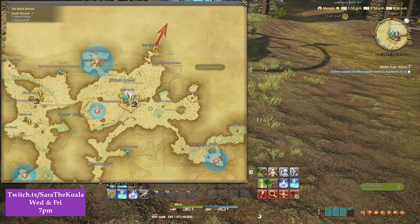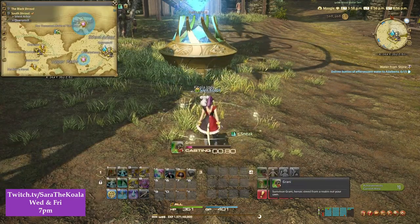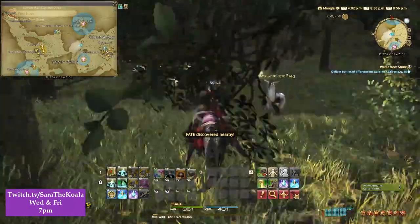To make this less painful I have sped this up a little bit. However, if you keep reference to the left-hand side where I've left my map open, you'll be able to see a rough area, as well as on the top right next to my mini map. You'll be able to see the coordinates as to exactly where I am to get this deposit.